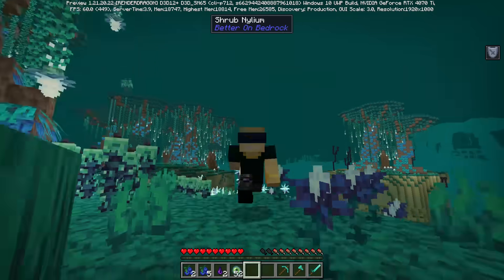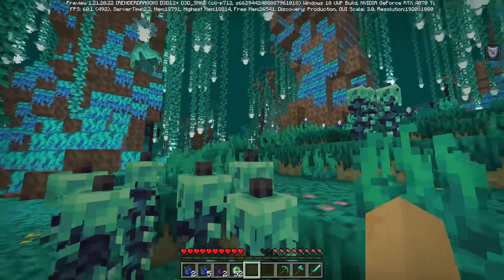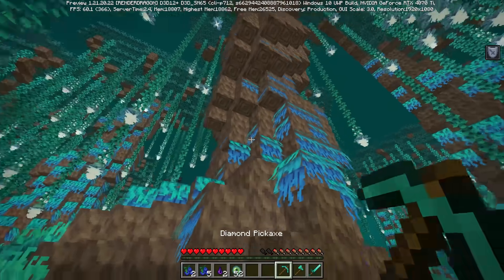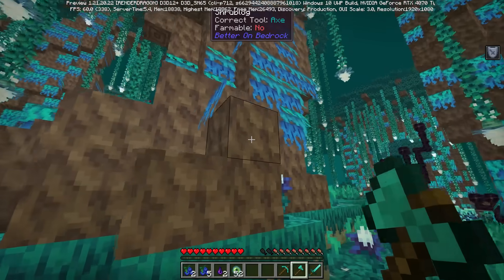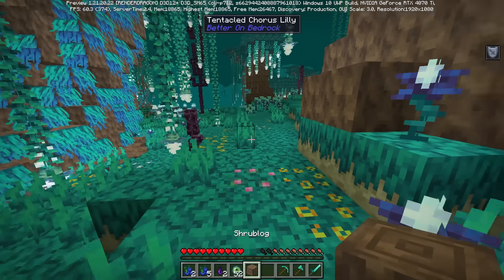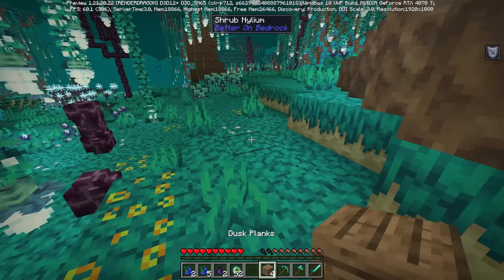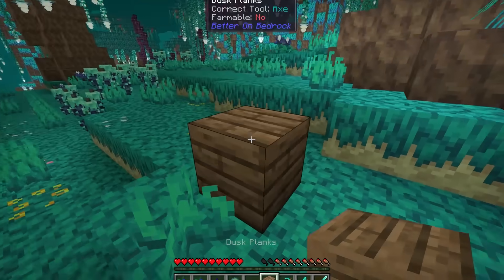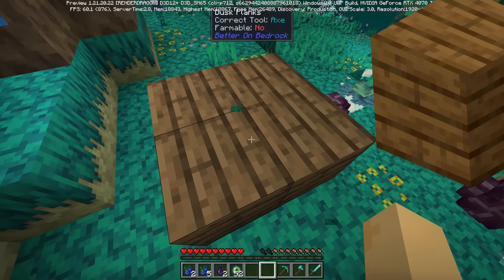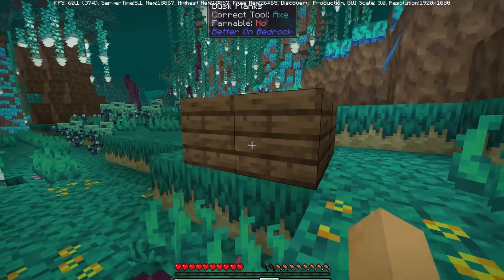A common theme we're going to see inside of this end update concept is brand new mobs, brand new plants, and brand new things all over the place. The Vacant Dusk is such a good feeling biome. You move into this place and immediately there are these strange tall tree-like things. If I use the axe on this, I break it — it's basically a brand new type of wood. Take the wood to the crafting table and sure enough, you get a brand new type of wood. Poor Spruce Wood — you've been my OG for so long, but goodbye, you're history.